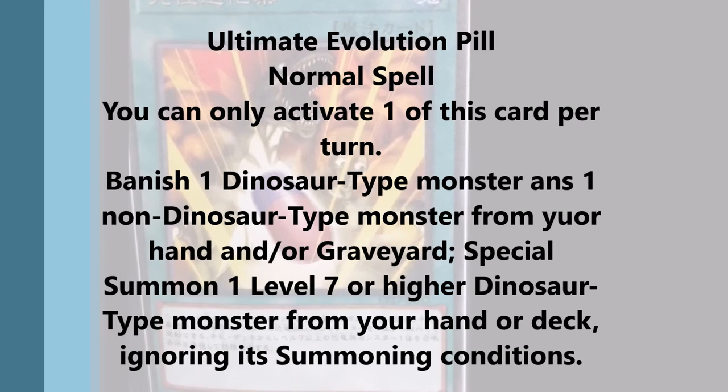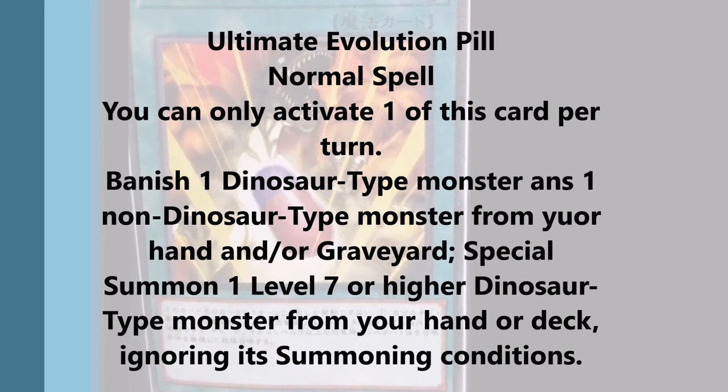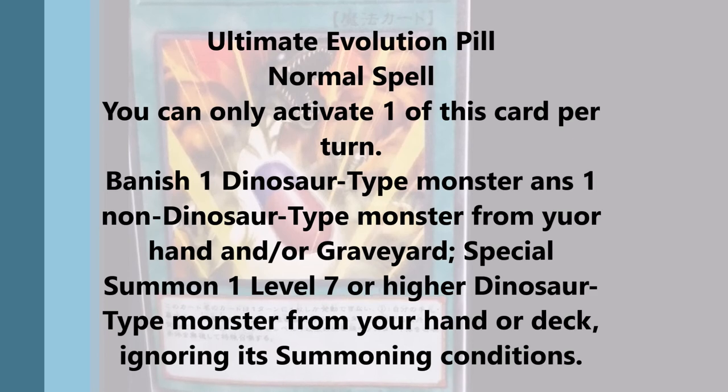Ultimate Evolution Pill — banishing a dinosaur and a non-dinosaur, pretty much the True King since that's the only non-dinosaur you're going to play in the main deck. If Laggia or one of your synchro monsters hits the graveyard — like if you went into Trishula or something — that would be another target you could use, but most of the time you're probably going to use the True King. This is definitely going to be helpful. We don't know when these three cards are coming to the TCG. I don't think dinosaurs need them right now.